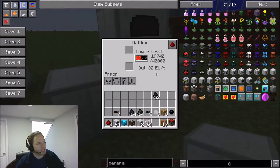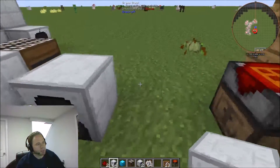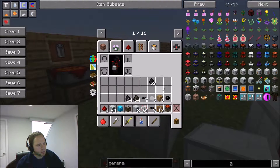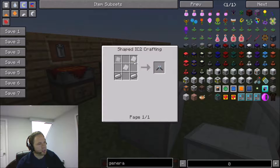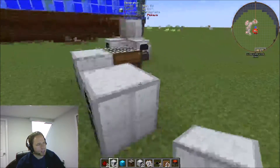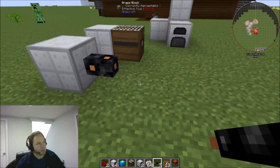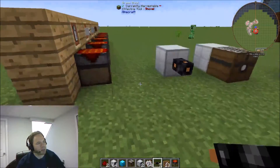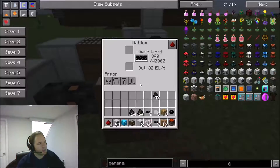What if you can't place the bat box right next to the generator? You can run an insulated copper cable — take a copper plate, smash it with a hammer, use cutters, and add rubber for the insulation. Keep in mind you can only run the cable about five blocks before you start getting degradation and losing electricity, so don't think you can run it across the map. You can then chain another bat box, and it works exactly the same way.